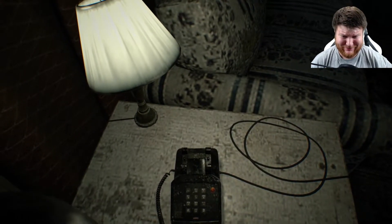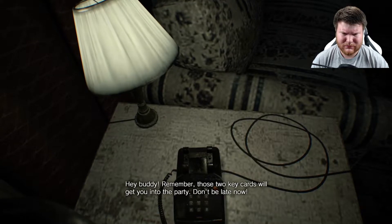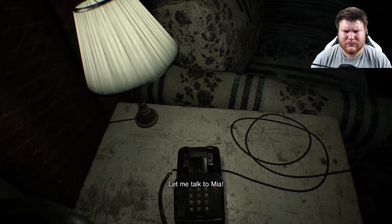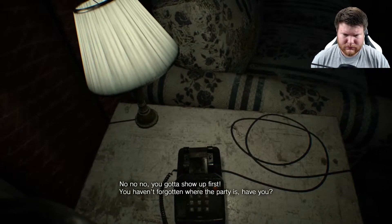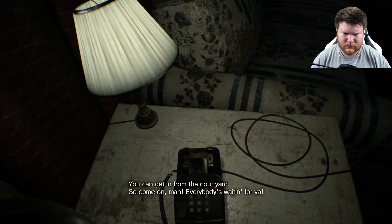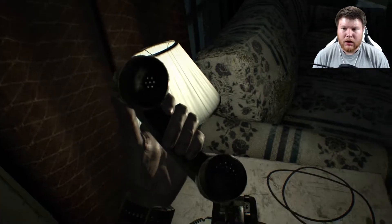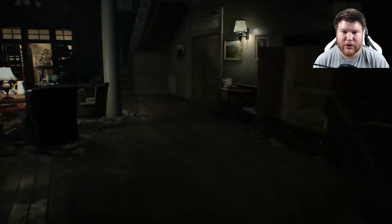Let's switch out shotguns. After this message — hey buddy, remember those two key cards will get you into the party. Don't be late now. Let me talk to Mia. No no no, you gotta show up first. You haven't forgotten where the party is, have you? You can get in from the courtyard, so come on man, everybody's waiting for you. Yeah, I know where it is. It's to the left of the freaking trailer.